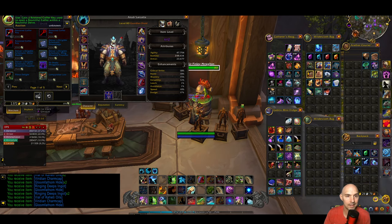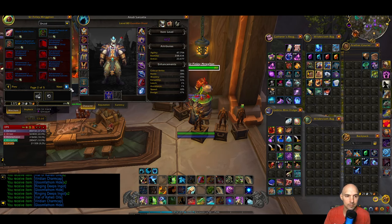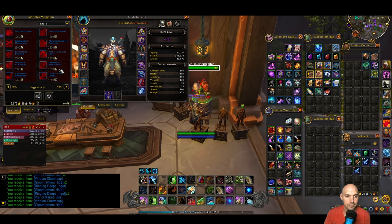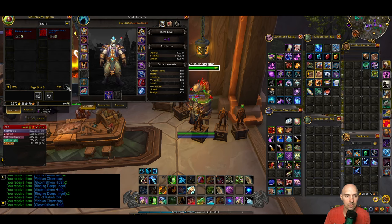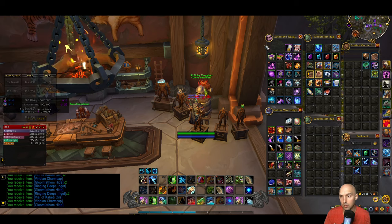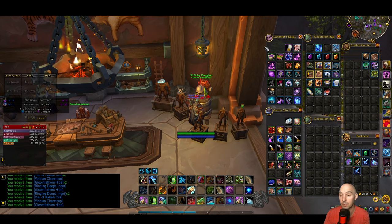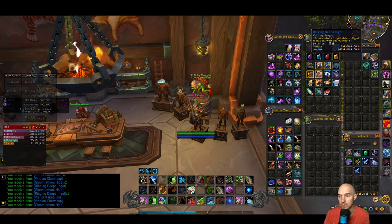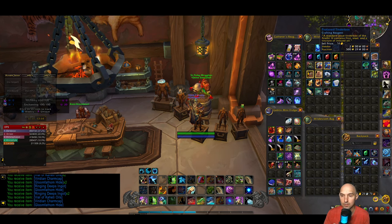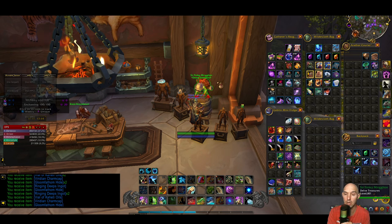I haven't used any of my undercoins at all — I used them all for this. I don't really need any gear since all this stuff is lower level. It's transmog or gold, and I decided on gold. Not a bad way to make gold — farm delves, get those undercoins, and earn some sweet rewards. That was a quick 10,000 gold from opening all those bags. Remember to like and subscribe and I'll see you on the next one.